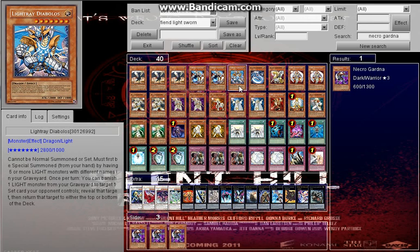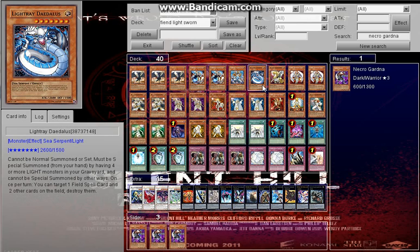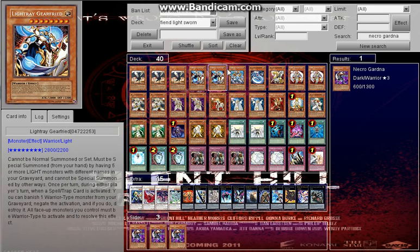Next we've got one Diabolos — trying to get one. It can send one set card back to the top or bottom of the deck. We also have one Light Raid — the Odellos? I do not know how to pronounce that. But you can target a Field Spell and other cards and destroy them. You can basically swarm with all the Lightsworn if you have enough Light monsters, which is mostly how this deck runs.